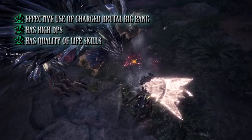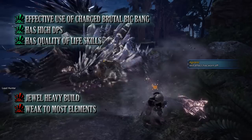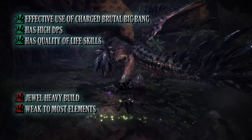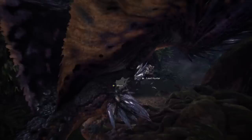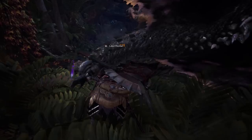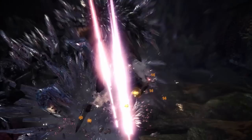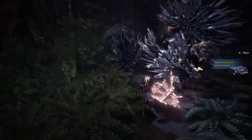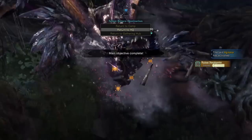The main con is that this is another jewel-heavy build using some of the rarer jewels in the game. The other minor con is that this build is unfortunately weak to four out of the five elements, though you can counter this by swapping to various elemental mantles to match whatever monster you're fighting. Regardless, this is a fun build especially if you enjoy the charged brutal big bang playstyle — and thanks to focus at level 3 it benefits the charged brutal upswing, the various spinning moves, and even the non-powered-up versions of these attacks.